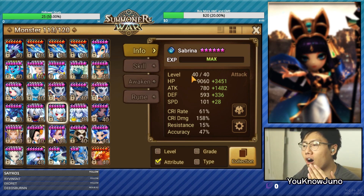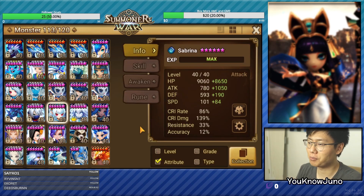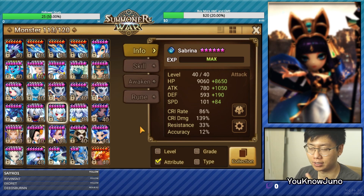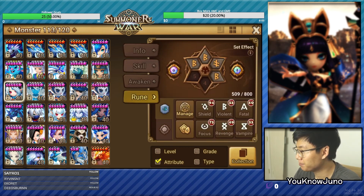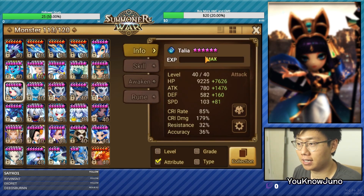Now let's rune up Sabrina and Talia. We'll make Sabrina move first - she's going to be on Violent, okay? Violent Focus, Violent Will, Violent anything - she just needs to be on Violent. That's more like it. So this is Sabrina. I like her HP, I like her attack. I don't like her defense so much, but she's going to have Immunity and invincibility for a turn at least, so she's going to be fine. Her crit rate is okay, her crit damage is pretty low, but we'll work with her like this. I like Talia to be on Fatal or Rage and just put out max damage, so that's what we're going to do - she's not going to be on Violent. So we're done with Talia. She's on Fatal Energy.